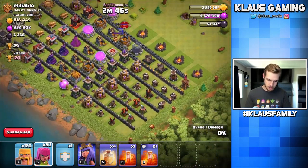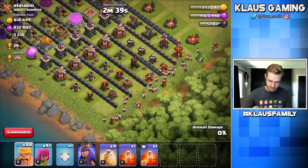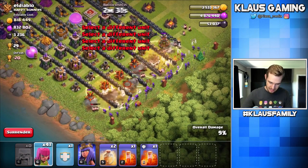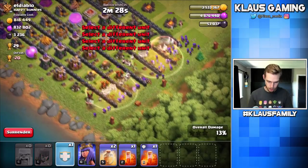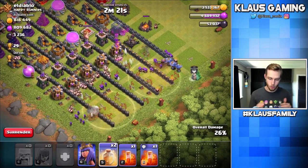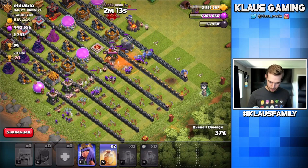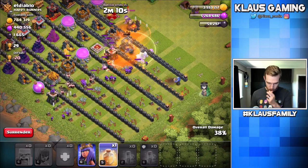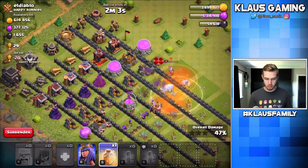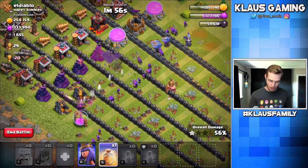Here's what we're gonna do - I'm going to deploy my barbarians, and we're gonna spam heal spells everywhere. Let's go barbarians! Heal spell, two heal spells just like that. Let's go archers, and then I'm thinking I'm gonna send in my bowlers as well and send them up to the top, because that is where some of the major threats are - that's where the queen and the king are. I'm gonna try to hold on to my queen just for a little while. Drop a poison, drop a heal on the bowlers. Unfortunately now my troops are running into this wall of wizard towers - that is the worst. I've only got one heal left.